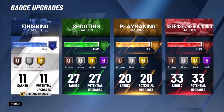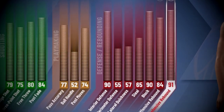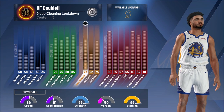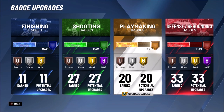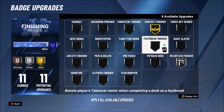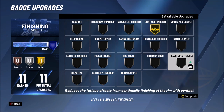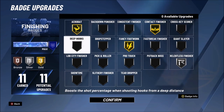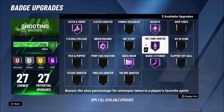Now for badges — I know some of you will say I get 10 extra badges per category as a legend, so I'll show you what my badges look like without legend. At 99 overall the build has a 90 block, 65 steal, 77 pass accuracy, 75 three-pointer, and a 70 speed with 99 strength. Without legend I'd just run bronze contact finisher. If you do reach legend this year — which you should during double, triple, or quadruple rep events — these are what my badges look like.